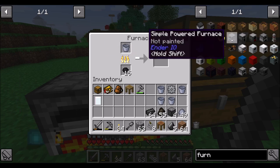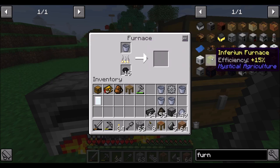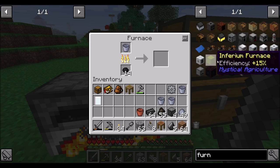Are there other furnaces that I'm going to have access to? There's Endo IO ones obviously. I'm wondering if there's anything I have access to now that might just be a little bit faster. Inferium furnaces, but I don't think we're quite there yet. Maybe at some point soon.